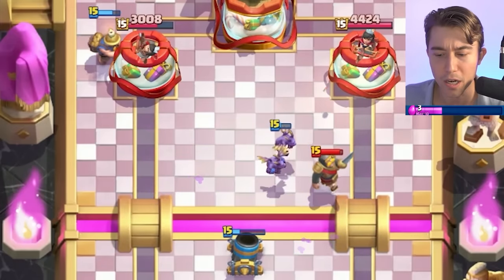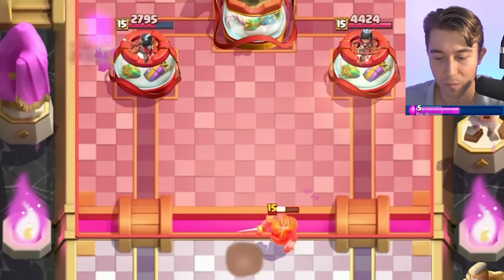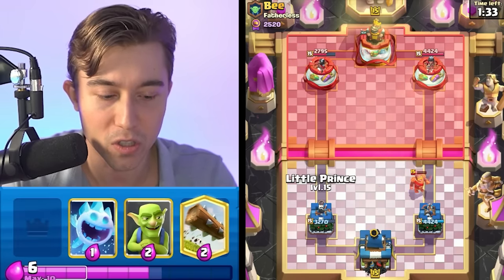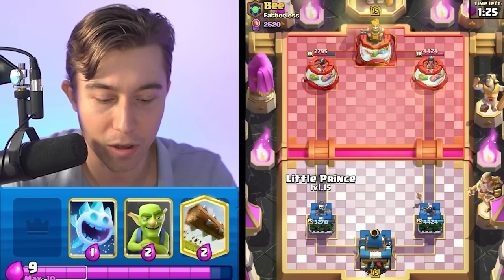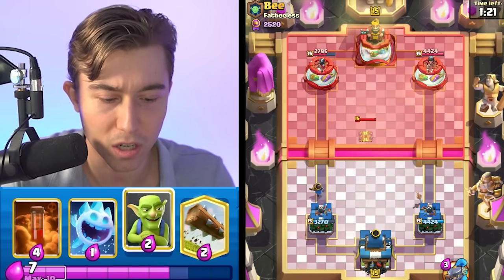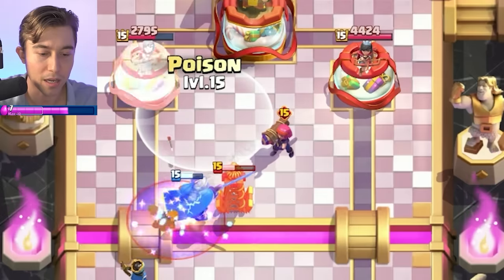I wonder if we're able to finish off the Hog Rider with the Little Prince ability — he's probably going to Hog soon and I need to have six elixir to do that. If I go Goblins, it's too easy for him to predict — he'll just go for a pre-Log or an Earthquake and finesse me. So I can go Little Prince, Ice Spirit, and Little Prince ability, and that's going to be able to completely captivate the Hog and shut it down. Let's go for Little Prince and make a prediction.